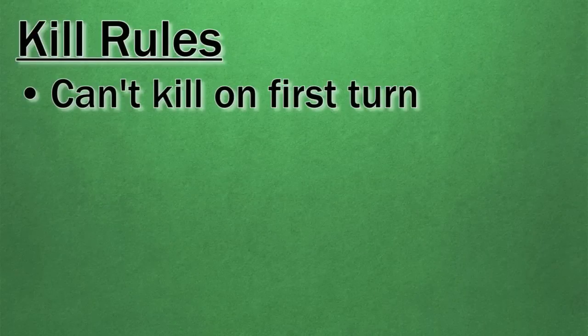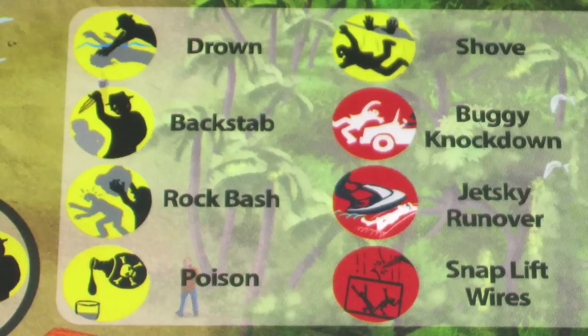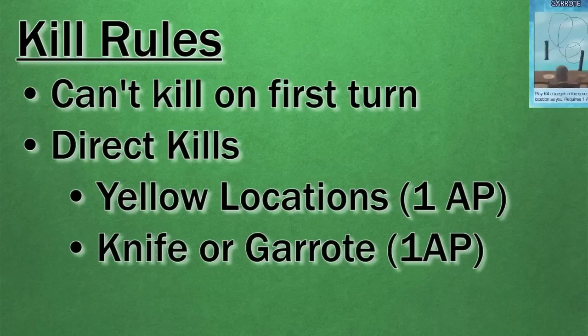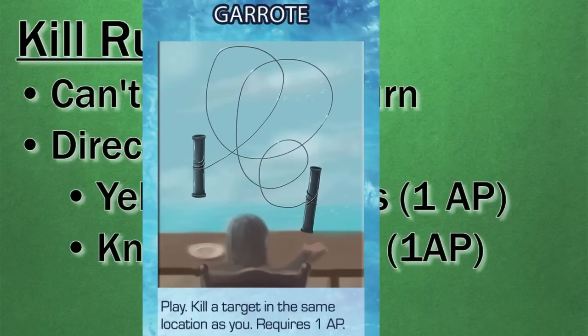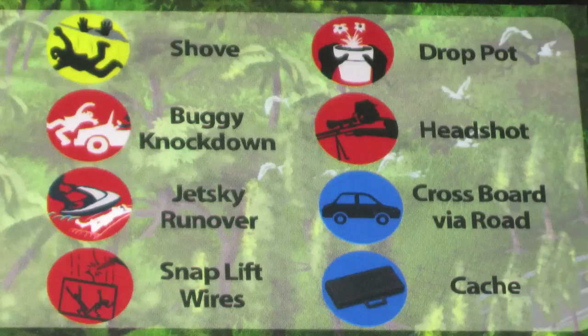On a character's first turn, they can never attempt to kill an opponent — this is also true for newly revived characters. After the first turn, they can kill opponents. Direct kills are marked with yellow icons on the playboard; both characters must be in the same location and the attacker must spend one action point. If a player has a knife or garrote card, they can kill an opponent using that card on any location regardless of a yellow symbol, as long as both players are in the same location. Ranged kills are possible from a location with a red icon if the target is in a connected location along the dotted red line.